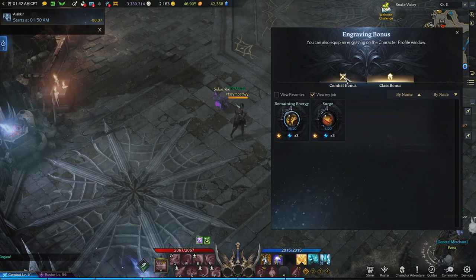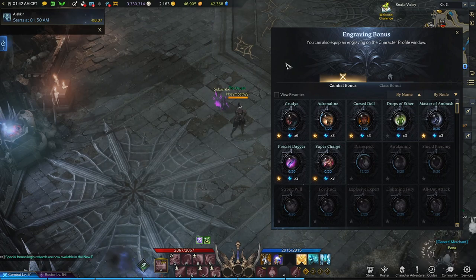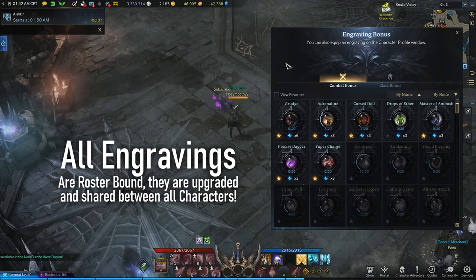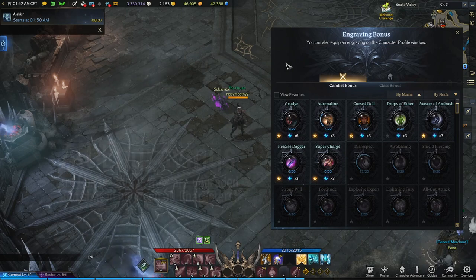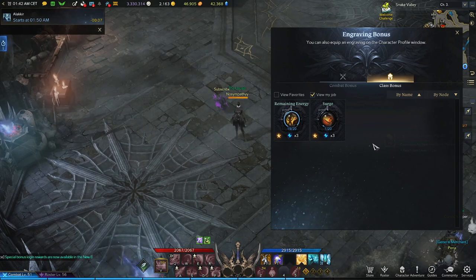Engravings are split into two categories. The first is a combat bonus — these are shared between all classes, meaning if you unlock one here it unlocks for all other characters you create on the current server, which is why you'll notice many classes sharing engravings in builds and guides. The other category is a class bonus, which is specific to your class and provides a different play style.